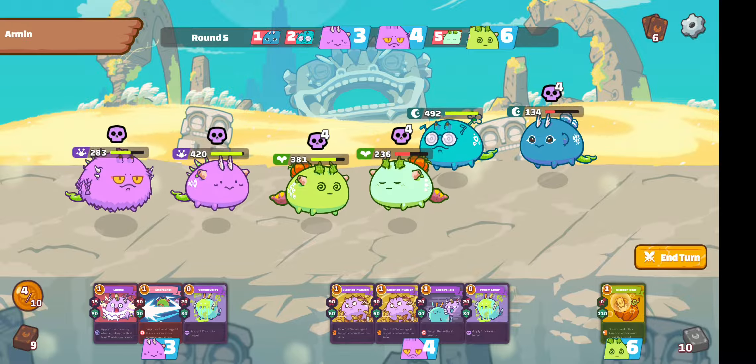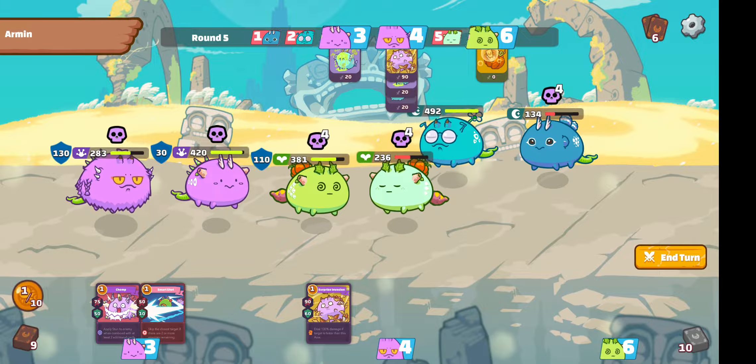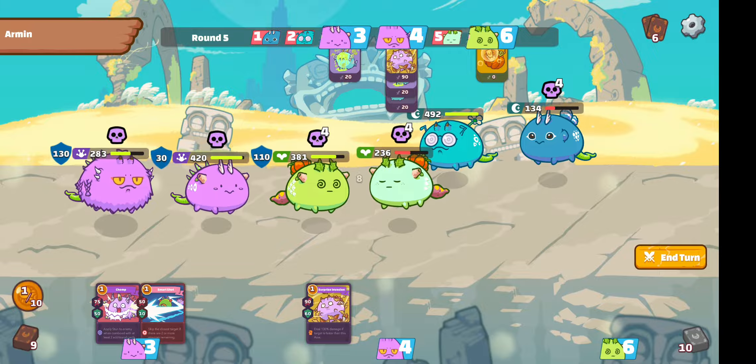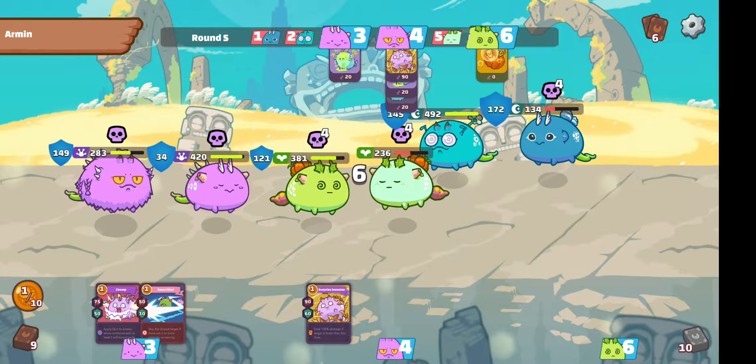I will apply some Poison to the front Plants and then apply more Poison to his backline Dusk. I'll use one of these Surprise Invasions — it does extra damage to any target that is faster. I'll only need one to kill him off. That's the reason why I'm running these cards on a Reptile — the speeds are slower than Dusk in general. I'll use an Oktober Treat to put up some shields.